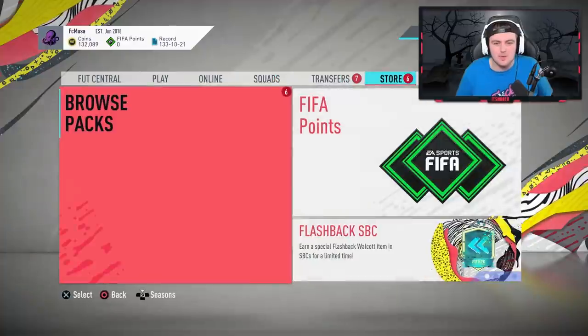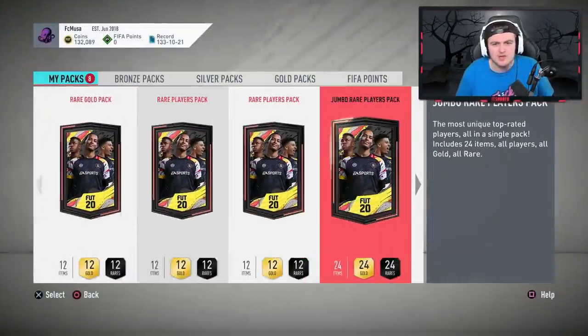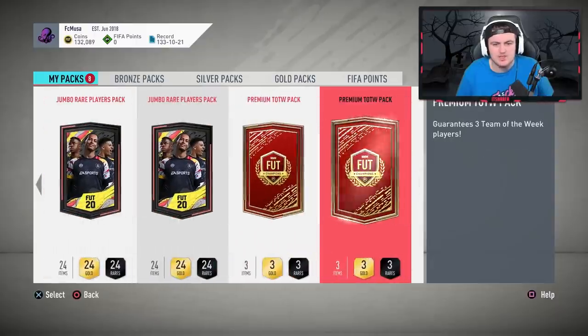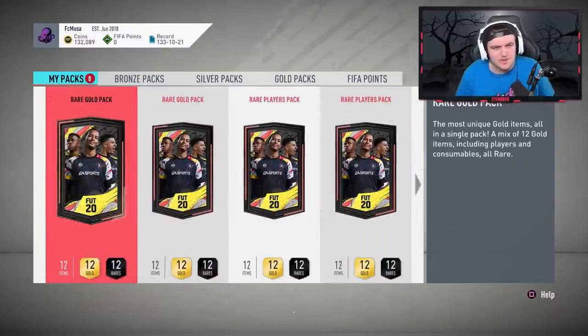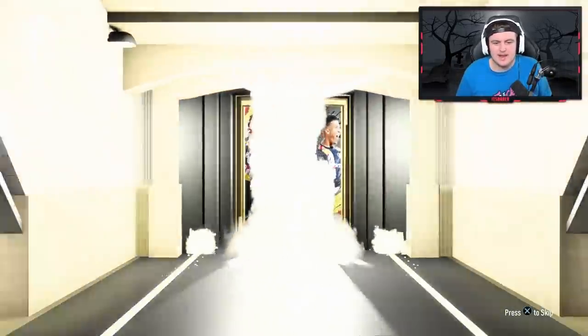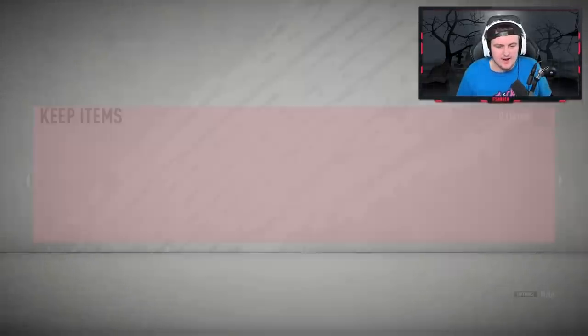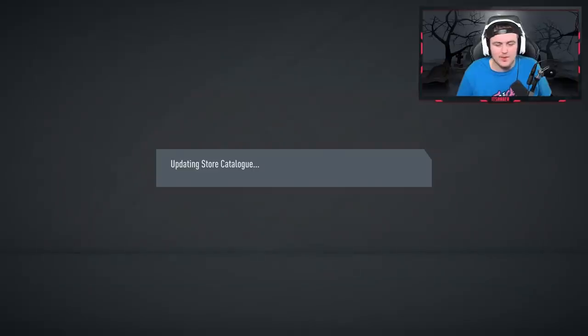Now let's open up all of these packs. We've got two rare gold packs, two rare player packs, two 100k packs, and two Premium Team of the Week packs — a Noah's Ark, two of every pack. First rare gold pack — that is nothing, we'll skip that and store it in the club.